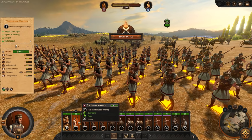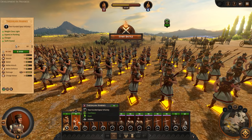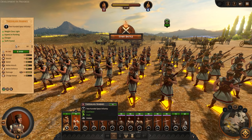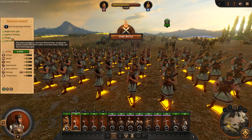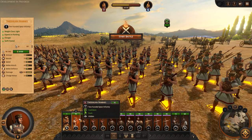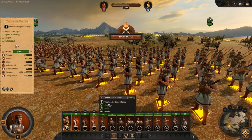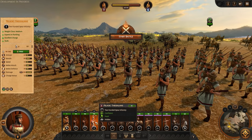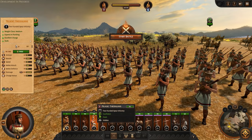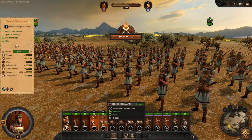We've got Thessalian Marines — two-handed spear infantry, light weight class. That's one of the things they're bringing in with Troy: weight class. A lot of emphasis on light, medium, and heavy infantry, because this era is very much focused on infantry battles. They're experts in flanking, have the Swiftfoot trait, can hide in scrub and forest, and flanking attack improves. Flanking and terrain were some of the big things highlighted alongside this battle preview build.